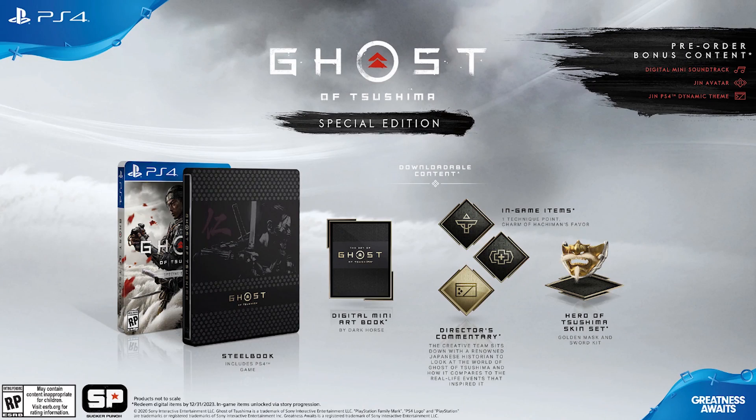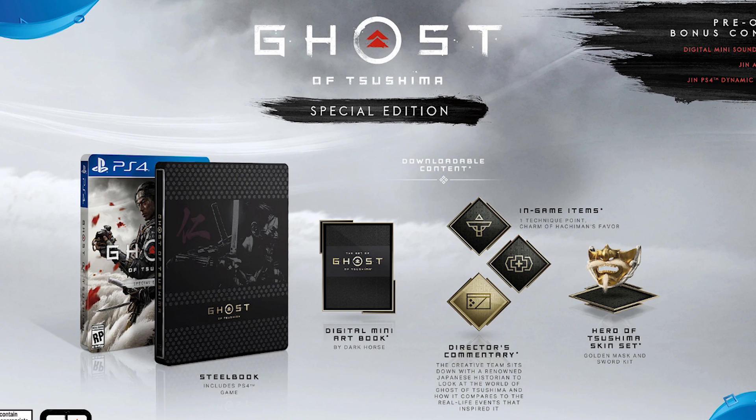The limited or special edition version of the game, depending on your region, comes with the steel book, a digital mini art book by Dark Horse Comics, unique in-game items including the Hero of Tsushima skin set which includes a golden mask and sword, an extra technique point, the charm of Hachiman's favour, and the director's commentary which gives you an inside look from the creative teams and the Japanese historian they used to create the game. This version is available at EB Games New Zealand, Australia and Canada, Game in the UK, Amazon UK and US, Shop 2, GameStop EU and GameStop US, and Best Buy in most regions.